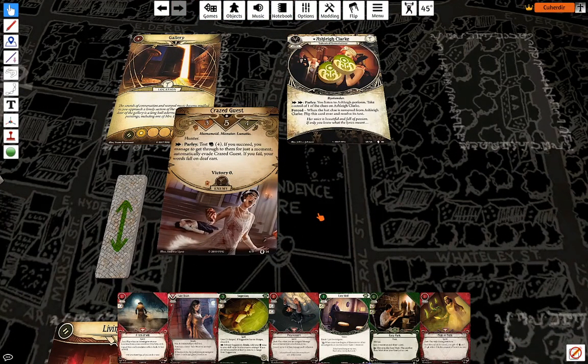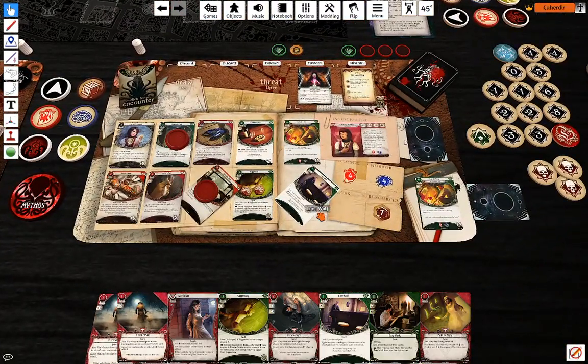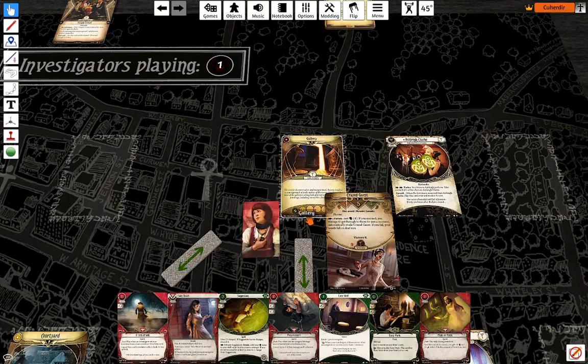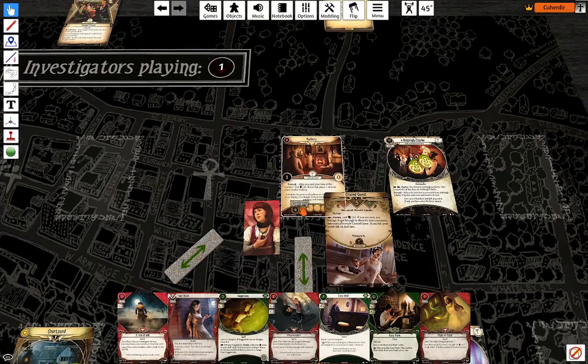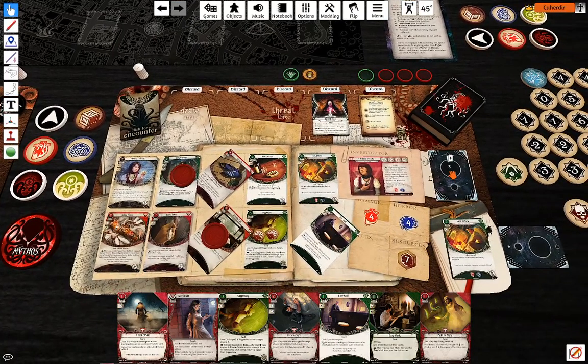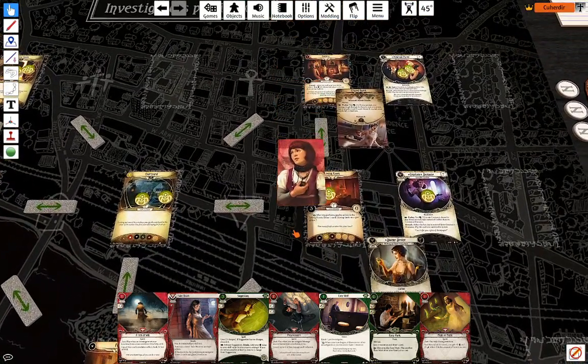Do I want to move to the Crazed Guest? Yes, I do — I'm going to move over to the Crazed Guest, revealing the Gallery. I'm going to use Track Shoes to try and move out — five against three, minus one, actually that works, so I'm just going to move back.